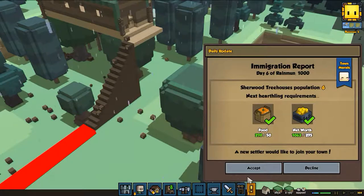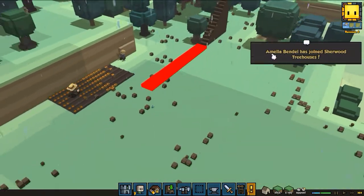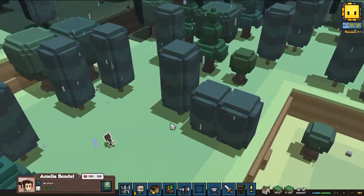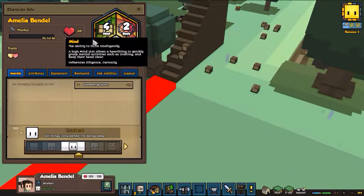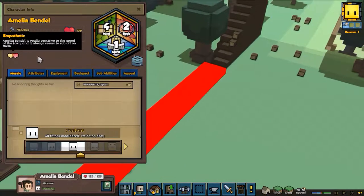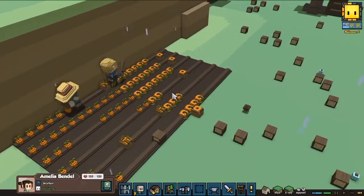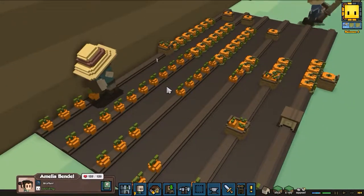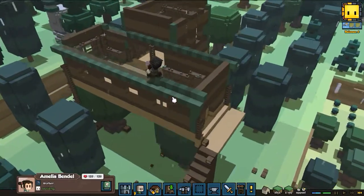It's day six and we're already worth more than we should be. Amelia Bendel joins Sherwood Treehouses. She's got a really good mind but everything else is kind of weak. She's really sensitive to mood and everyone's mood rubs off on each other, so if one person isn't happy, probably everyone else won't be happy either.